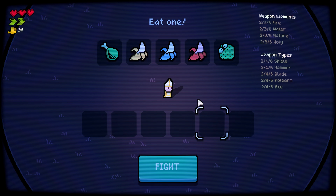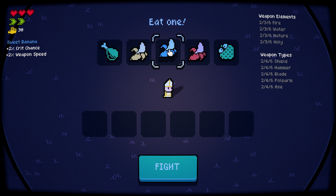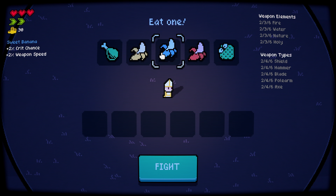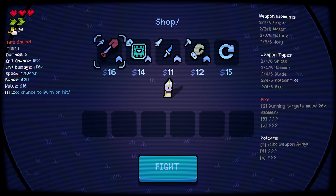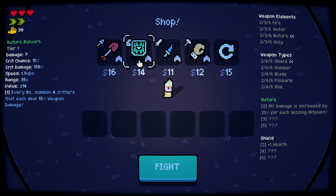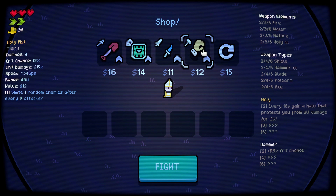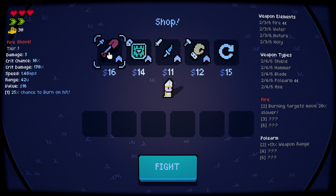Let me increase the music a little bit. Okay, we've got: eat one salty drumstick, damage, crit chance. Reading the stats — crit chance, weapon speed. That's actually pretty good. I'm gonna go for crit chance and weapon speed. I have 30 money. What is this — fire shovel, shield, water dagger, holy fish?